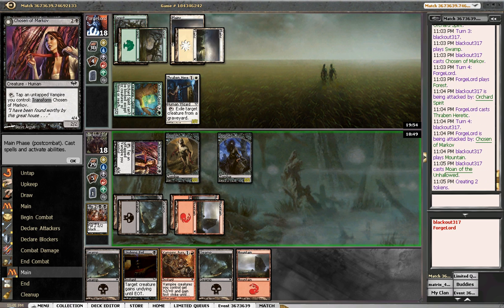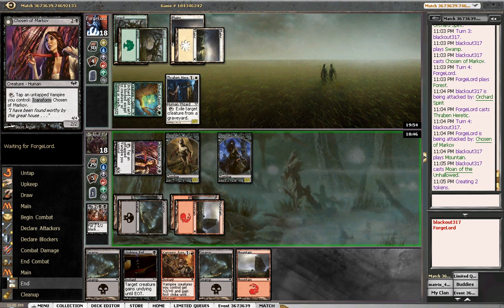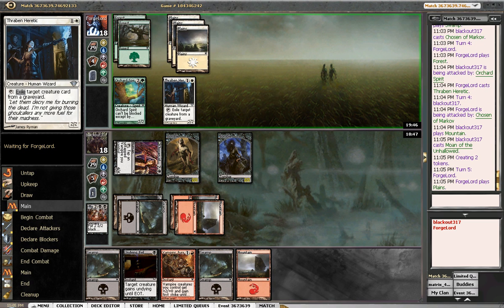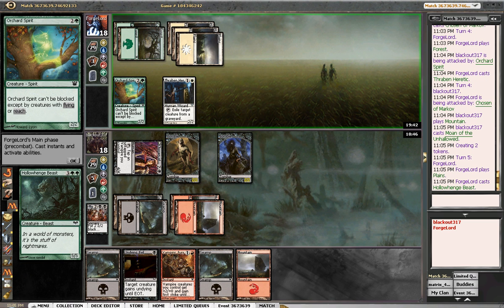This is good against undying creatures — if he blocked and I want to make something undying, he could respond. So this is a really good creature we passed up on, trying to go this way. We can use some removal. We ain't going to hate on removal. Kind of need some, especially against a 5-5.